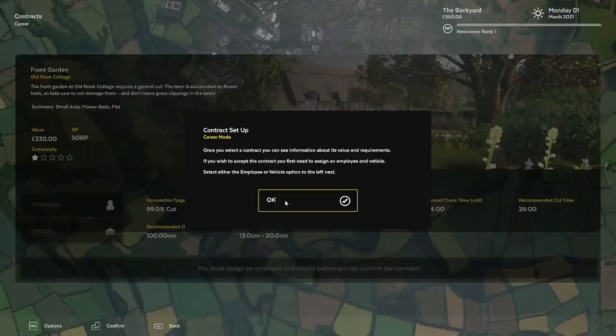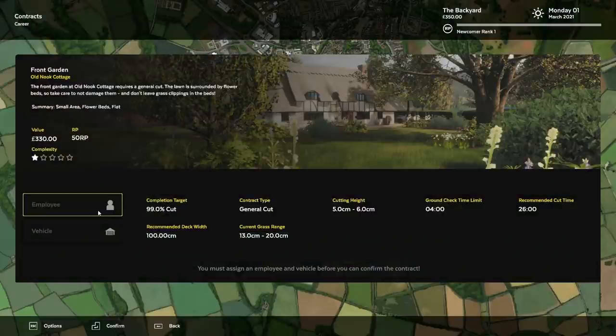What's this? Set up a contract. You can see the information, the value and requirements. 99% cut. We're in grass range — 13. The higher it is, the more it's going to kill our engine. We've got 4 minutes to check the ground time — 26. I don't know if this is what we did before.